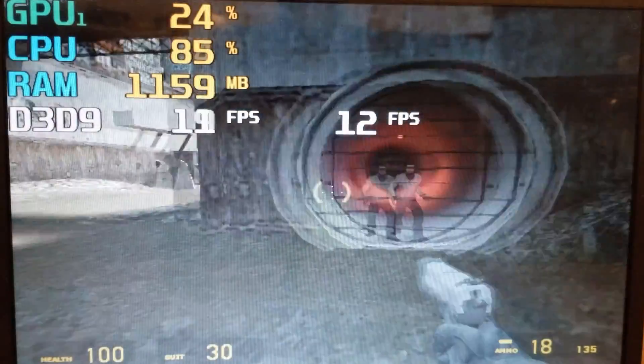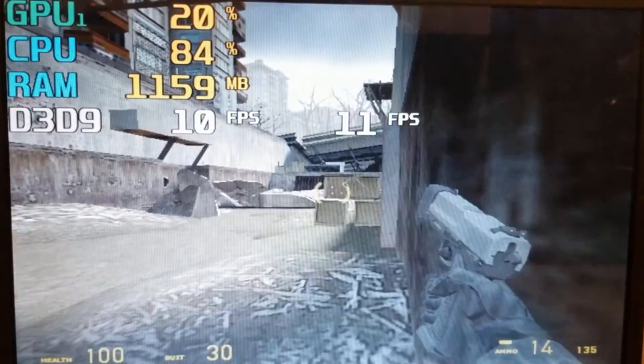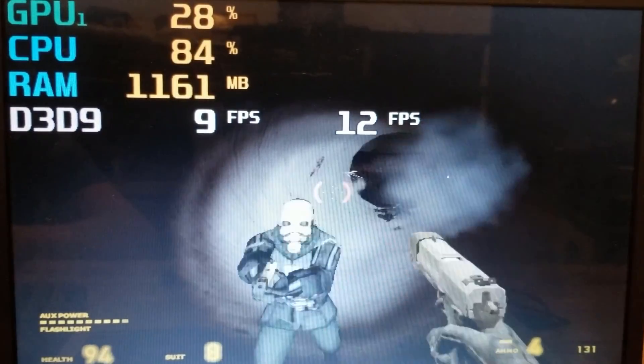I then played 2004's Half Life 2. Although this game came out three years before this laptop, I still ran it with the lowest settings at a resolution of 640x480. I sprinted around and shot some enemies for a bit, but ultimately the average frame rate resulted in a semi-playable 17 FPS.